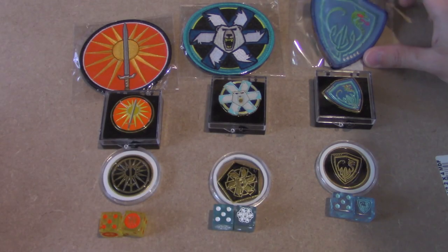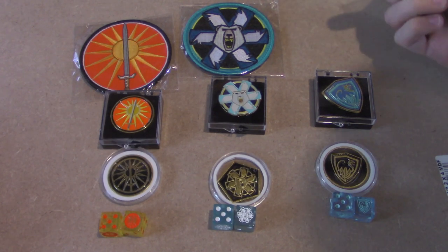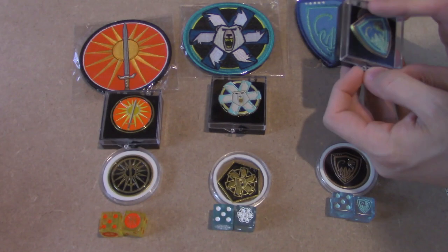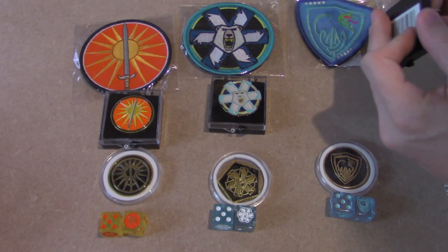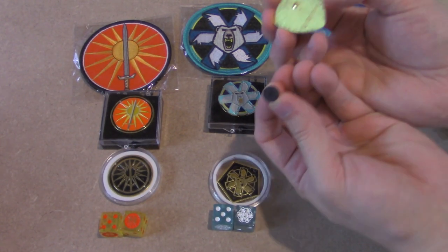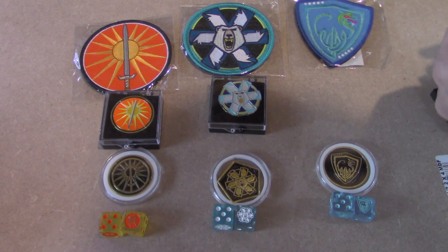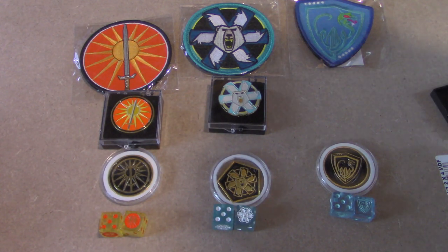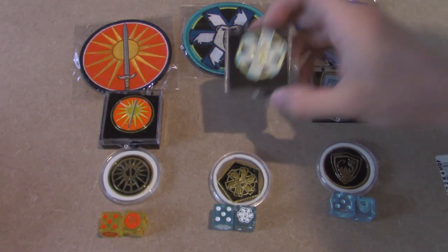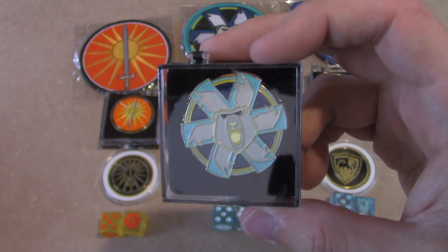So here are the faction-specific items that I got for my Kickstarter. Patches — they're Velcro — for Ghost Bear, House Davion, and Free Rasalhague. We have these pins; I'll just open the one, they're all the same. You can pin it to something if you want. Those are the connectors. They're pretty nice looking. I'm not super happy with how Ghost Bear is very whited out — it's difficult to see unless you get the reflection of the gold trim.